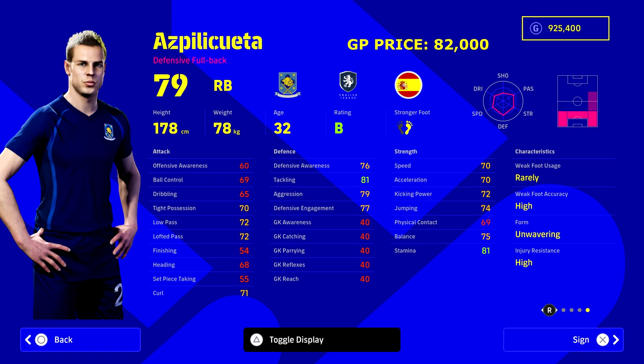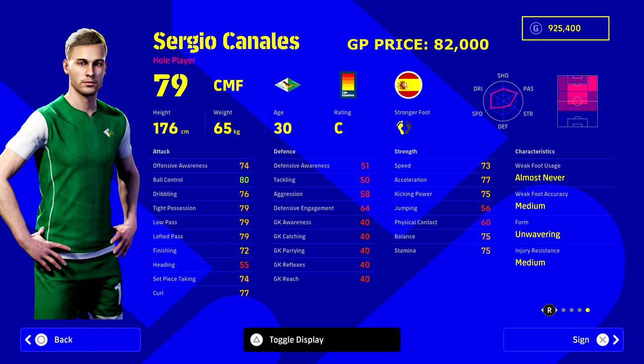Next up we've got Azpilicueta. I do like to have center backs that can play left or right back as well, and Azpilicueta is perfectly suited to right back. If you boost up his stats, you don't need to touch his tackling a lot of the time. What you'll see is if you're going for offensive full backs, their tackling and defensive awareness can be really poor. People can mistake that for game responsiveness issues, but a lot of the time it's defensive awareness and their engagement when they get close to the ball. Azpilicueta has no such issues.